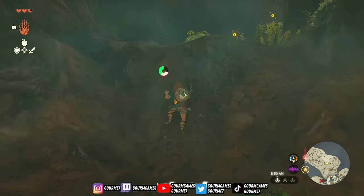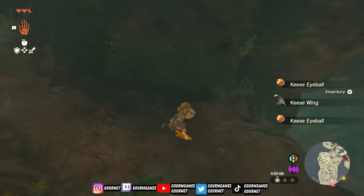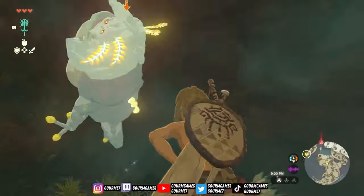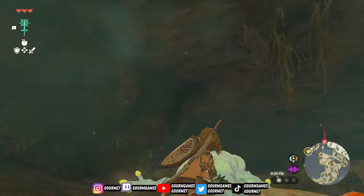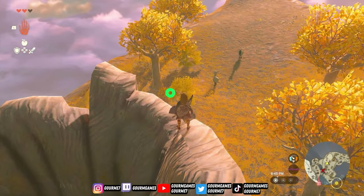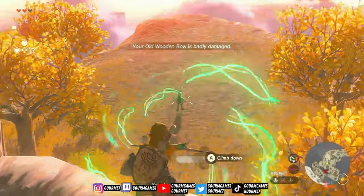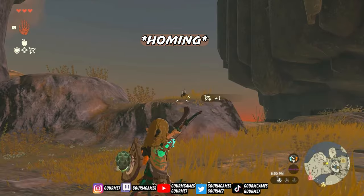While searching the early game caves you might come across a keese or two. Keese are the one-eyed bats in the game, and if you destroy them you'll get a wing and an eye. You can attach the eye to a sword or stick weapon, but it won't do much besides a small damage boost. What you really want to do is attach that eye to your arrow — pull back your arrow, use up on the d-pad to select the eyeball, and that turns your arrow into a homing missile. It makes sense since it's an eyeball.